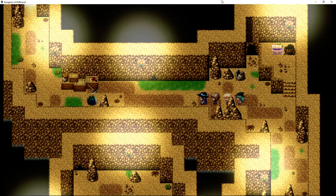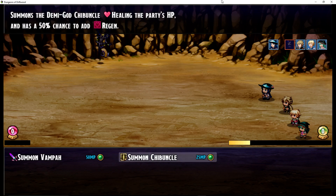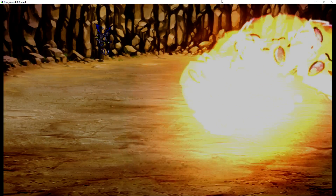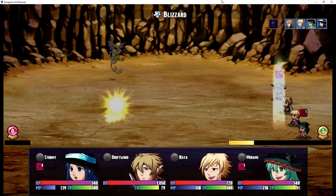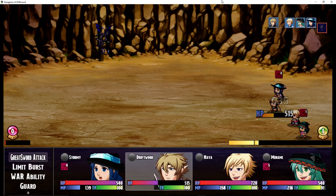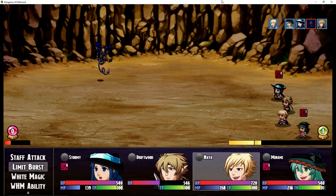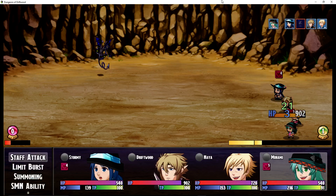Let's take a look at the other one — let's grab that phoenix down first. The next one is different; it's affecting all allies. This is going to heal the party and add regeneration 50% of the time. So we're targeting all allies, the cast animation plays, the party disappears, and there you go. Two out of four got the regeneration effect.